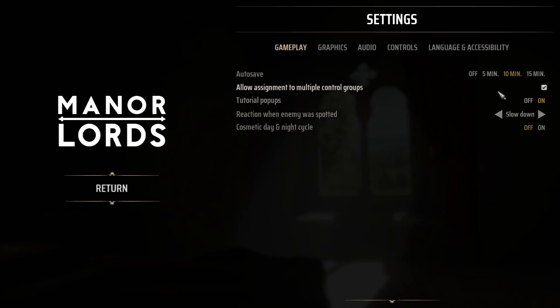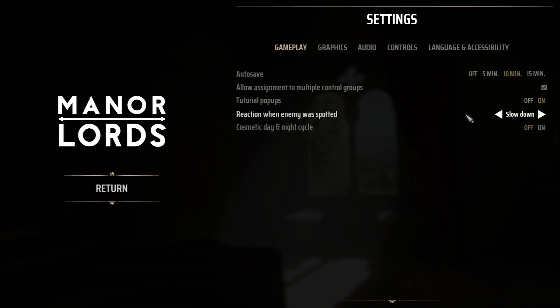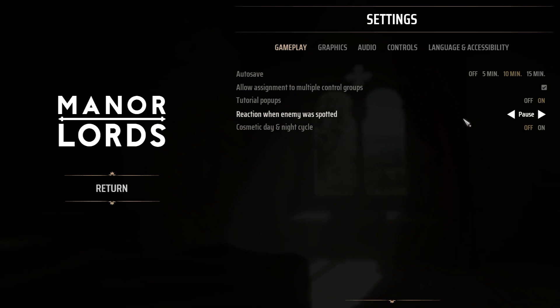We've got Allow Assigned to Multiple Control Groups — I keep that on. You've got Tutorial Popups: obviously if you are brand new to the game they're going to be useful, and if you find that it's just getting annoying you can obviously turn it off. We then have the reaction when enemy was spotted, which is predominantly more for when you are managing multiple villages. I personally would go with pause for this, just so I've got enough time to cycle through everything.